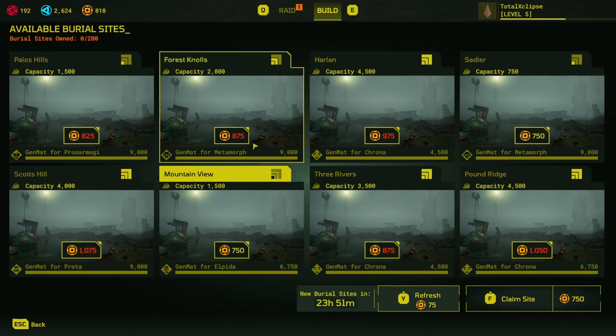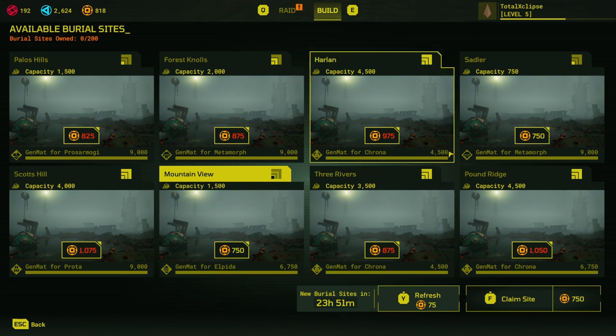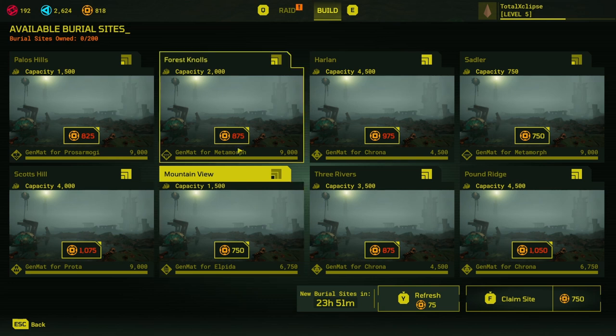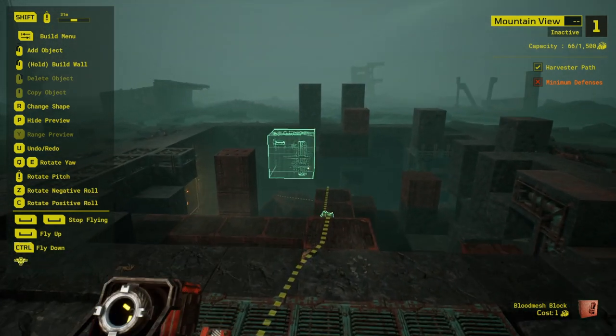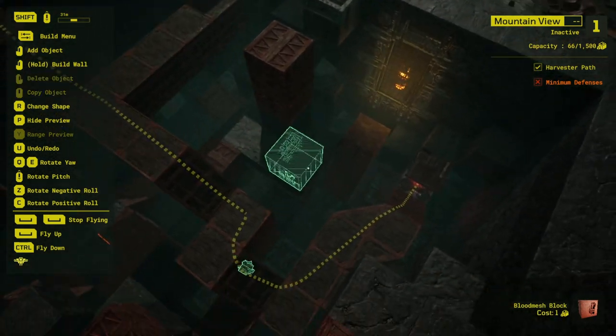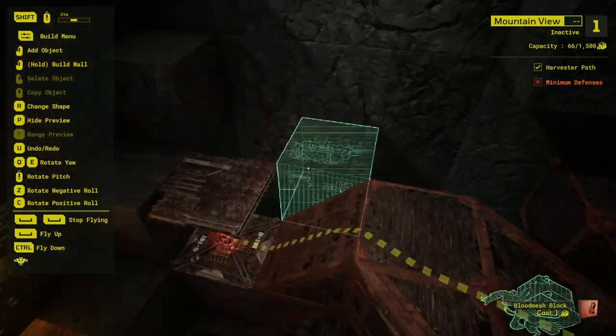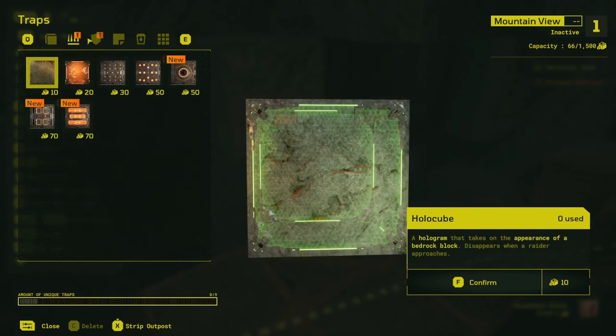At this point we're ready to build our own base. We only have certain options available to us — we can refresh using up our resources, but unfortunately the minimum cost is 750. We have a capacity of 1500 for this one and 750 for another, so depending on what we want we can go really small or pretty small. I have already unlocked a load of traps and guards. This is the space that we have to work with and we're obviously going to have a nice little entrance sorted, but we only have 1500 blocks available to use.